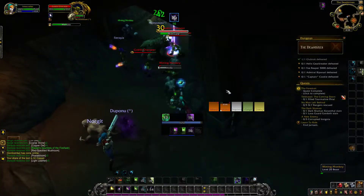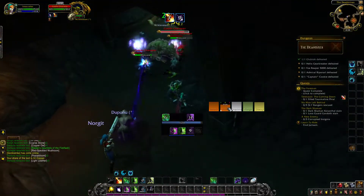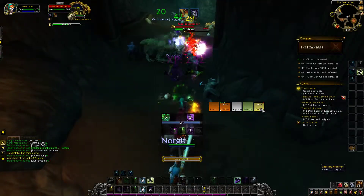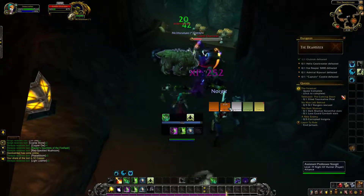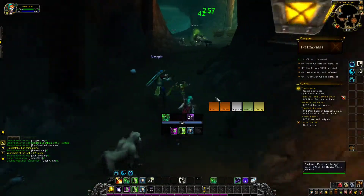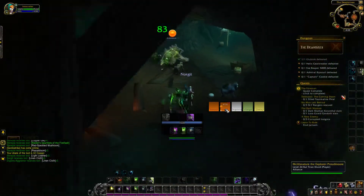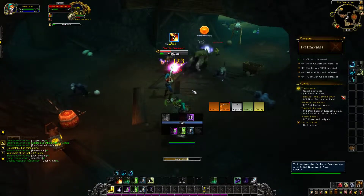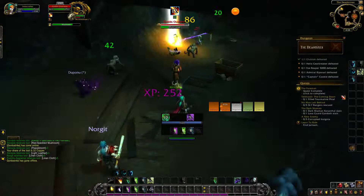Mighty Bash is your go-to in the level 60 talent row — it's a great stun that lets you set up CC like Polymorph and Cyclone or get away from people. The only time I play Mass Entanglement is fighting a melee cleave that's just training me without a mage on my team. You can combine Mass Entanglement with Encroaching Vines: double root both melee and after the root breaks they do 25% less physical damage for four seconds — that's a great combo versus double melee.